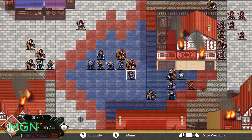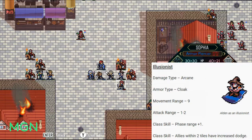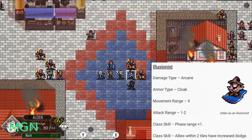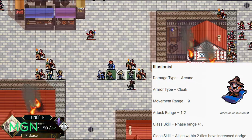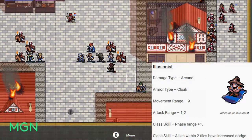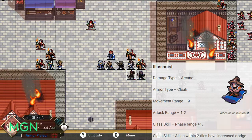Last option for level 30 promotions is the Slippery Illusionist. Illusionist has a damage type of Arcane. Their armor type is Cloak or Rune Cloak. They have a huge movement range at 9. Their attack range is still 1 to 2. Their first class skill is that you get an additional plus 1 range on your phase — and you can take that at level 10 as well, so you can phase things from pretty far away. Second class skill is that allies within 2 tiles have an increased chance to dodge, making Illusionist a good support character.